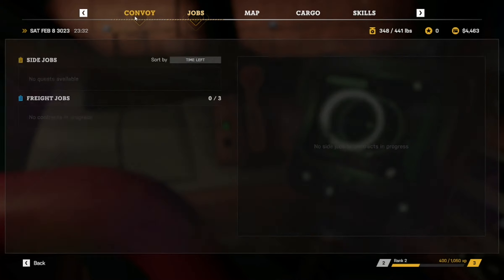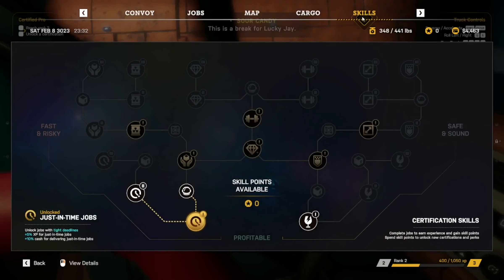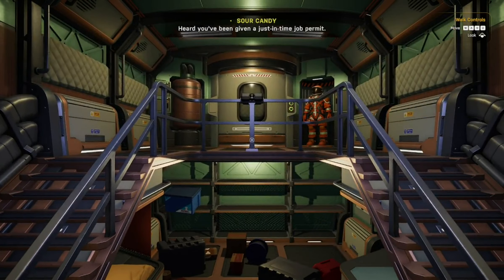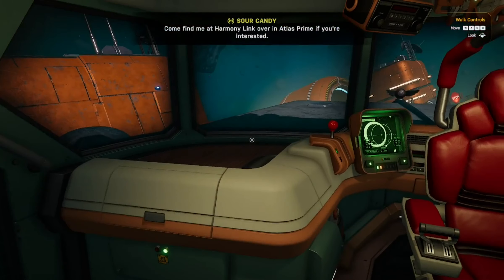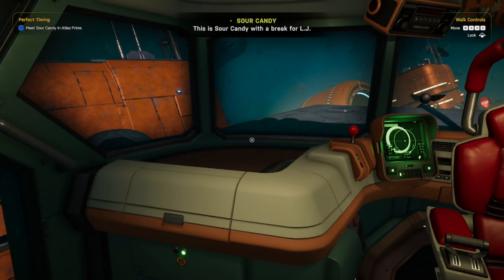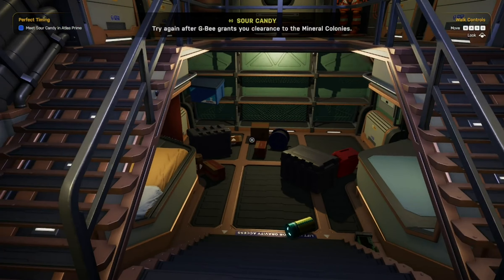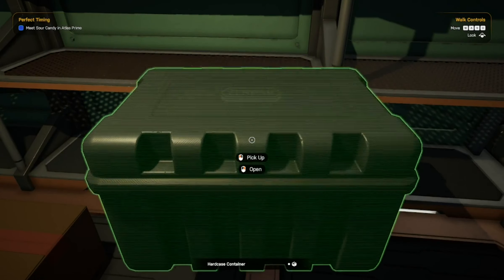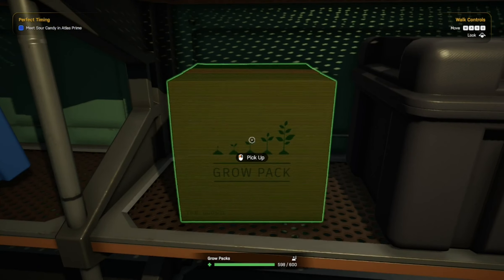Okay now what? Just-in-time, two EVA training. No jobs yet. This is a break for Lucky J — I heard you've been given a just-in-time job permit. If that's so then I might have a teeny tiny job for you. Come find me at Harmony Link over in Atlas Prime if you're interested. This is Sour Candy with a break for LJ. I don't think that gate will work for you just yet — try again after GB grants you clearance to the mineral colonies.